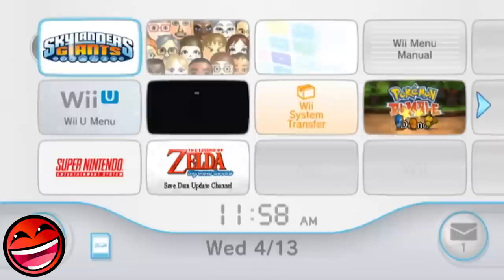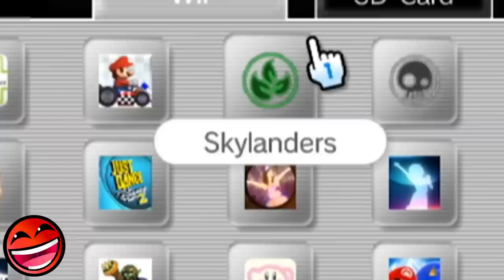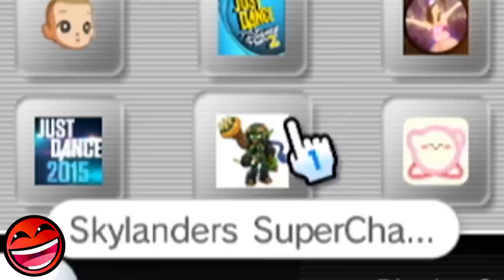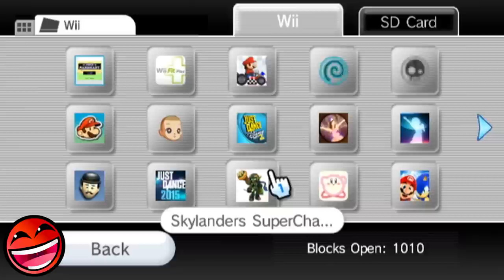On the Wii Home Menu, you can find cool icons for each save file by going to Wii Options and then Save Data. Spyro's Adventure, Giants, and Trap Team have flashing elemental icons: Spyro's Adventure shows magic, air, life, and water; Giants shows fire, undead, earth, and air; Trap Team shows magic, life, water, and tech. Meanwhile, Swap Force just shows a stock image of a Wash Buckler figure, and Superchargers Racing shows Super Shot Stealth Elf. The Toys for Bob Skylanders games maintained a consistent theme, while Vicarious Visions did whatever they wanted.